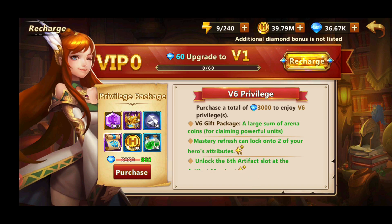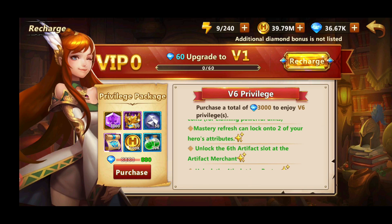VIP 6 requires you to purchase 3,000 diamonds, which equals about 45 pounds. It gives you quite nice benefits — the most important being you can lock 2 masteries on your heroes and you can unlock the 6th artifact slot in the artifact enchant quicker than everyone else.